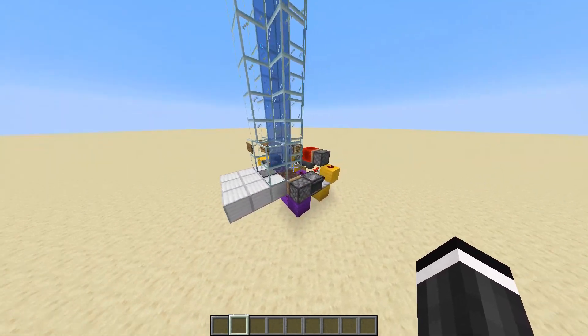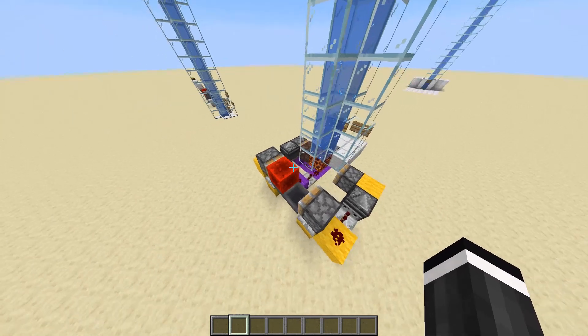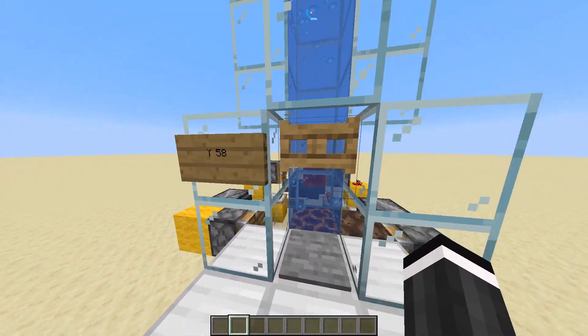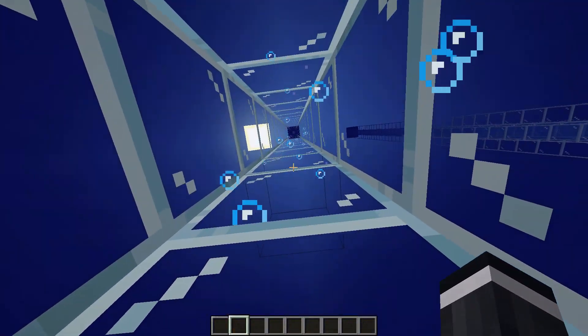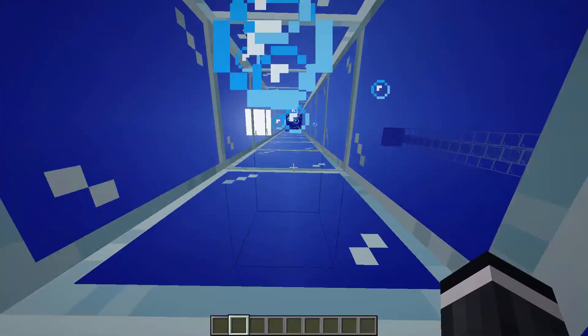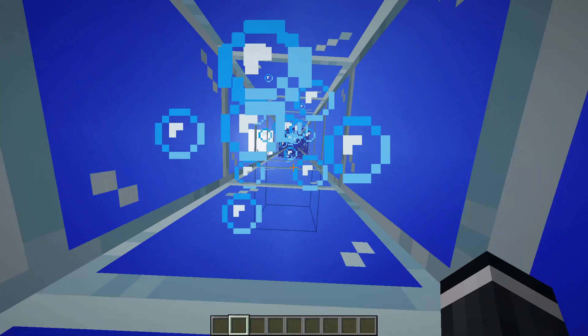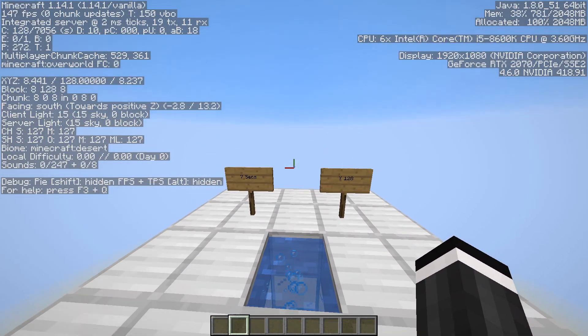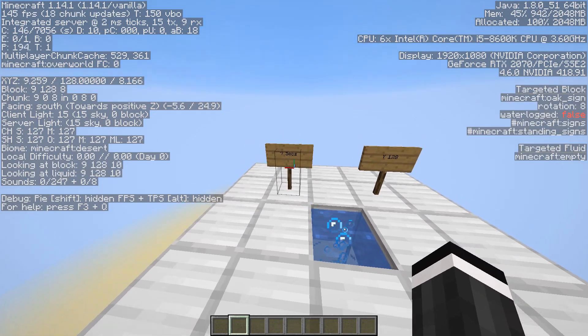This is what it looks like without all the blocks on top. As you can see it's a pretty simple design, and as reference we're going to start at Y58. This water elevator here is 70 blocks. Now we are at Y128 and that took me about seven seconds to get up.